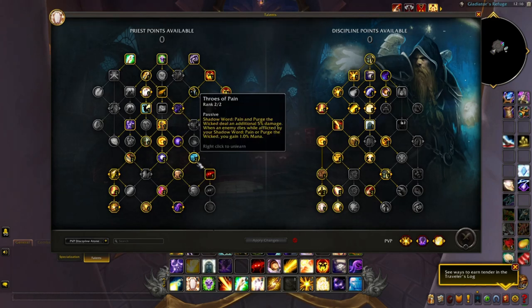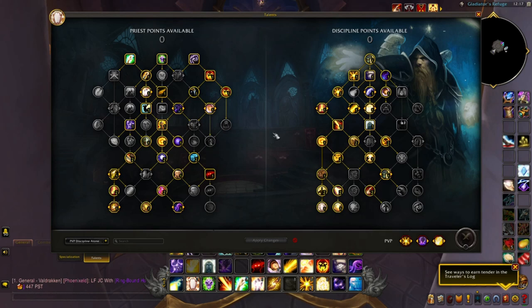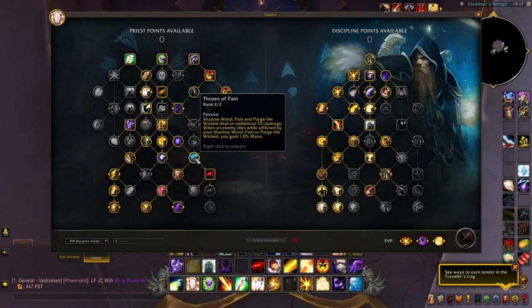Throes of Pain — Shadow Word: Pain and Purge the Wicked deal an additional 5% damage. When an enemy dies while afflicted by your Shadow Word: Pain or Purge the Wicked, you gain 1% mana. Highly recommend speccing into this because you'll have a multitude of Purge the Wicked applied during teamfights. If targets die with it applied, you get mana back — if you steamroll and kill all 10 people in a teamfight with Purge the Wicked on them, you get 10% mana back. The increased damage also procs off other damaging output talents and feeds back into more healing via Atonement.